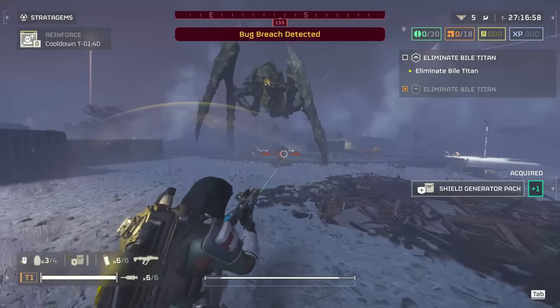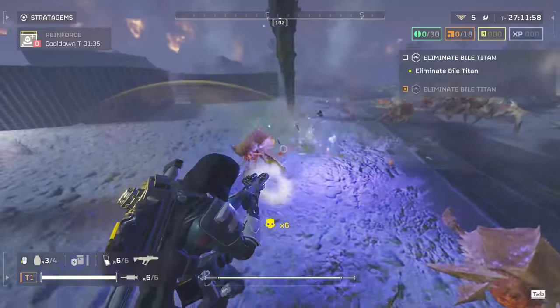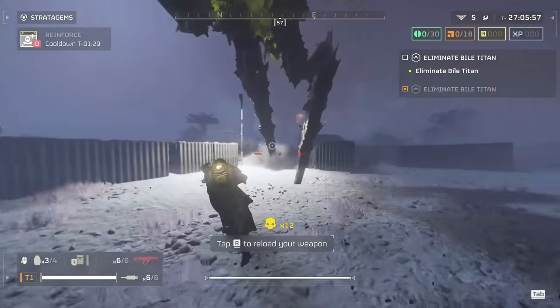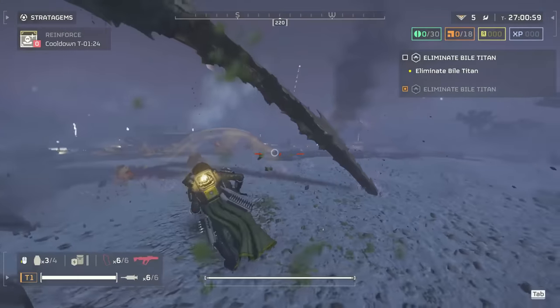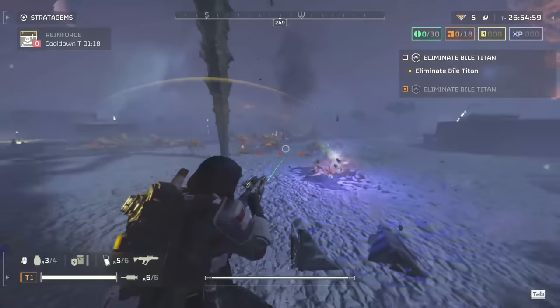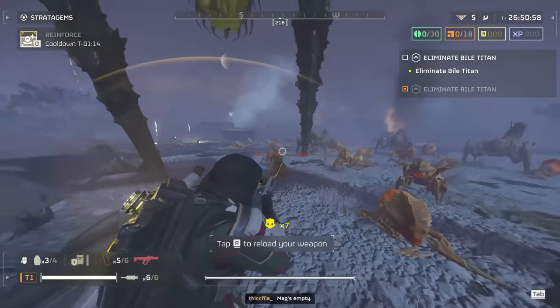The next major reason for taking out these sacks is that the Bile Titan will stop spitting if you take out the squishy pods — I guess this confirms that's where it holds its venom. It literally turns these Titans from terrifying into just giant walking bugs that you can avoid ten times easier. It can even sometimes step on chargers or random bugs for you. You don't even have to kill them if you shoot these sacks, though once you clear out all the mobs, you can probably just take it down so it's not annoying you anymore.